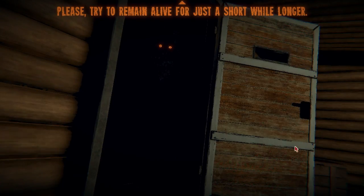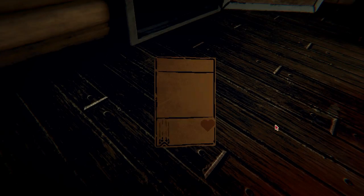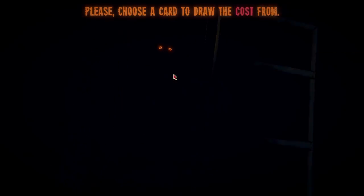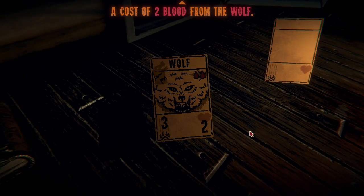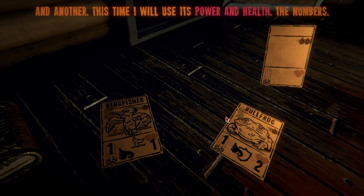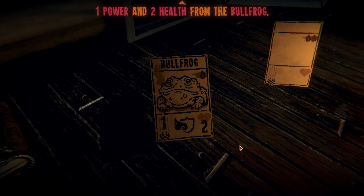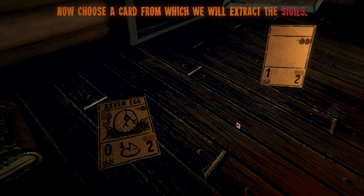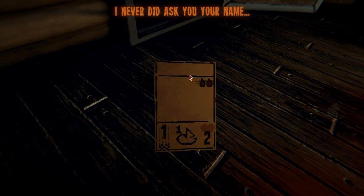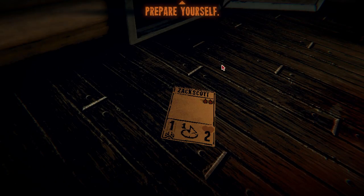We let the wolf out. Not sure why that was a big deal. 'Please try to remain alive for just a short while longer — I would like a memento.' Your death card — let us begin. The cost will be the cost of the wolf. The power and health — gosh, that's going to be the power and the health. And then this will be my ability. Okay, this is not my favorite card, but maybe I'll draw it this time.